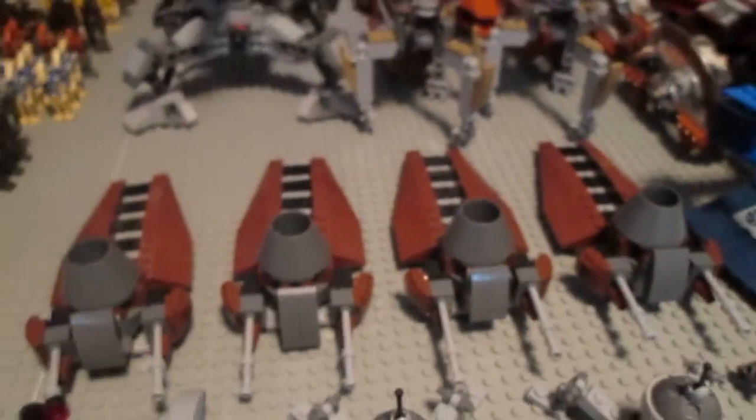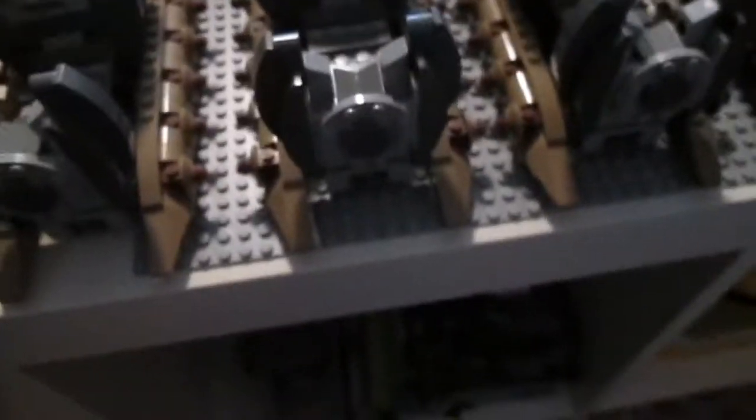I have 4 of the droid battle pack troop transporter things, an AAT right here, and just kind of around there are 3 of the newer Hailfire droids. In front of them there are these tri-droids, or octopus droids, or whatever you want to call them. Right here there's the Separatist cannon from the Battle of Geonosis set. Behind there are these 2 speeders — I actually like the older speeder a bit more than the newer one because it looks better. Right here we have a Geonosian starfighter, which is pretty cool, and then right here there are 3 of the newer Battle for Naboo droid transporters.